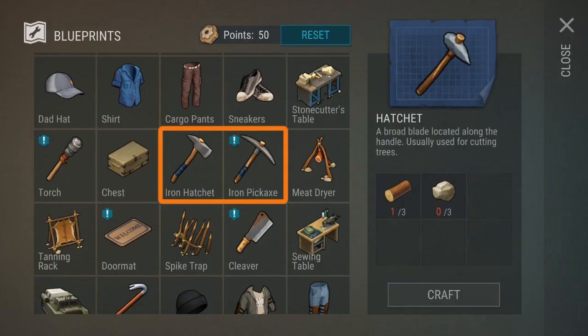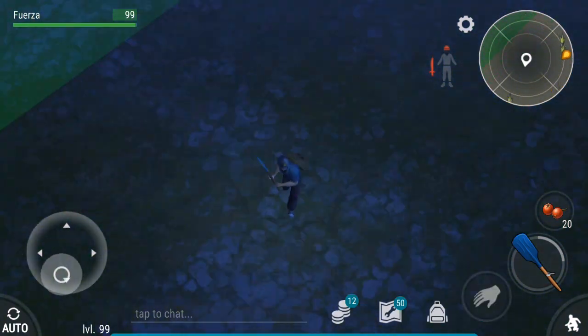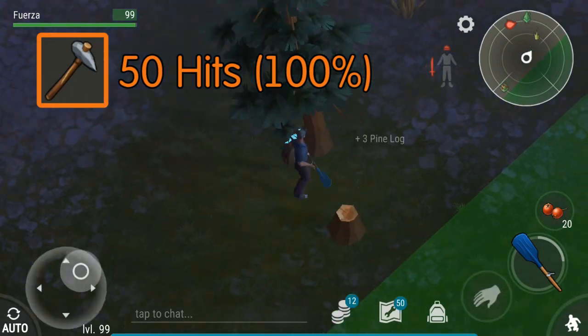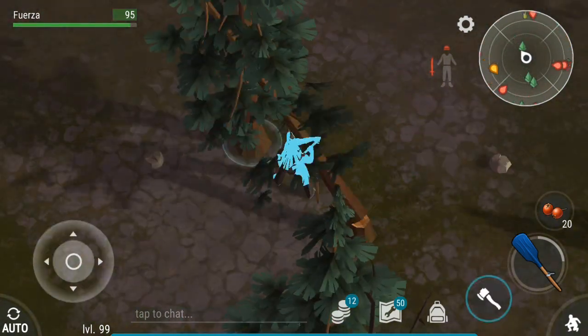Last Day on Earth introduced two tools, the iron hatchet and the iron pickaxe, and while they look amazing, I would argue that they're a waste of your resources. A normal hatchet requires three wood and three stone and is good for 50 hits. The iron hatchet requires two planks, three iron, and a piece of blue tape, which has become a pretty rare and valuable item.